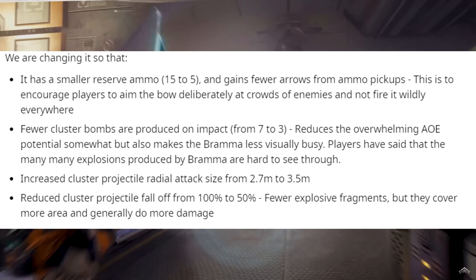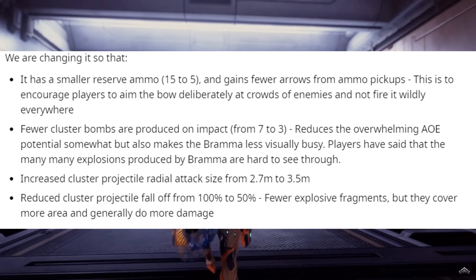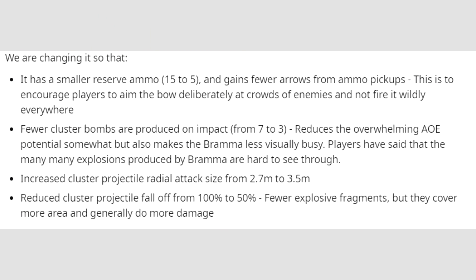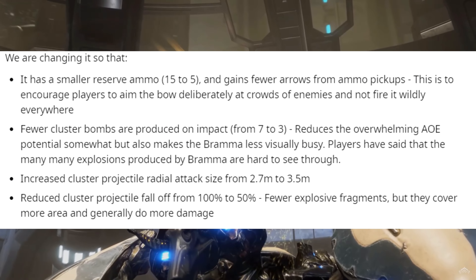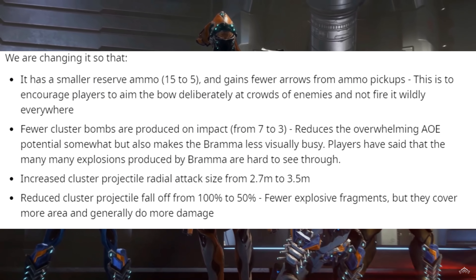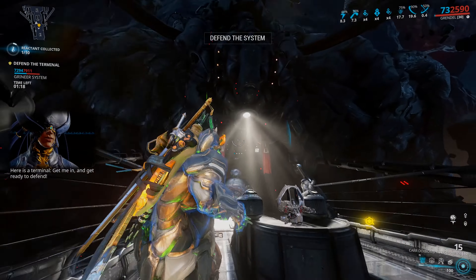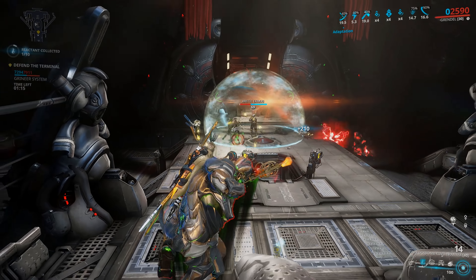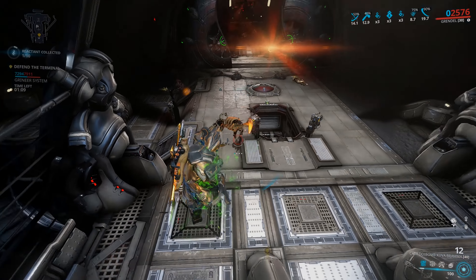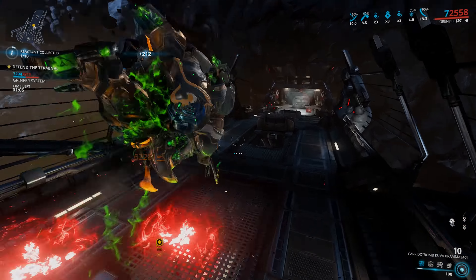We're also being told of some previously unannounced changes. The Kuva Bramma is getting a nerf — it might not be too bad, we'll know when we get our hands on it. There's no denying how powerful the Kuva Bramma is, and how hard it is on your eyes if more than one person in your squad is running it. It is the most powerful explosive weapon in the game, the most used primary weapon, and it is used three times more than any other primary weapon. According to Digital Extremes, that's a clear sign of it being too dominant, which is why these changes are happening.